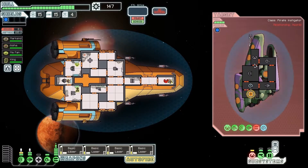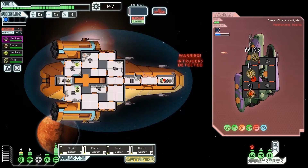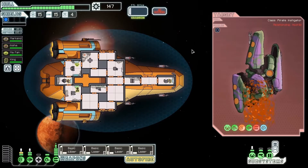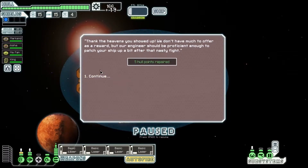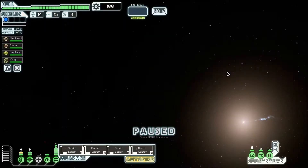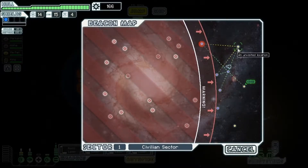The only reason we're not taking damage right now is because they're not doing it right — not taking out our shields first and then hitting that, which is good for us. I should just take out their mind control so he stops attacking myself. Yeah, definitely got more scrap killing them. Didn't really get anything else, but got more scrap.